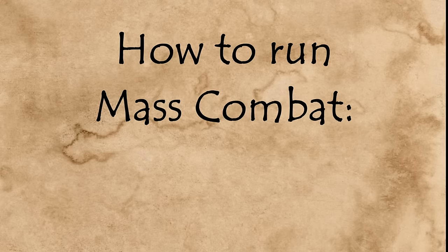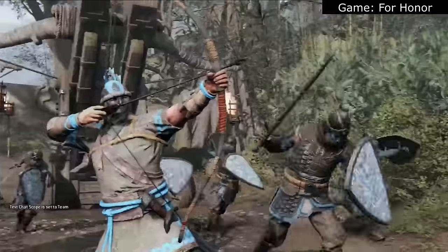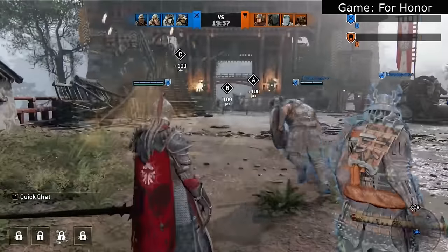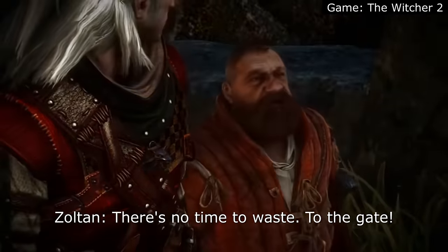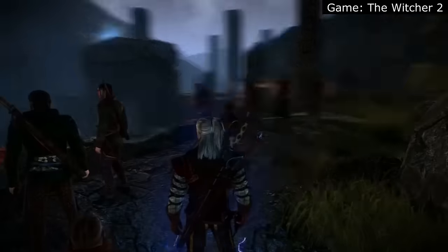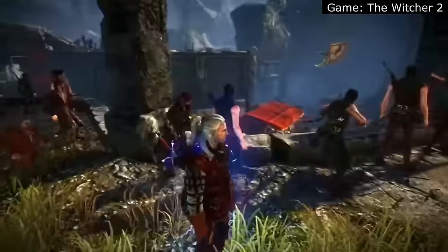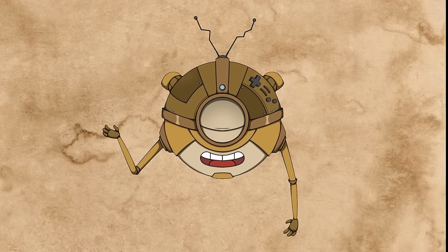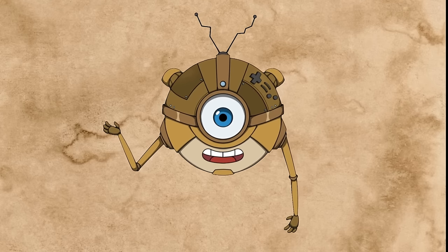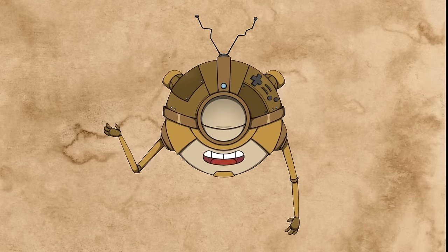Which is why the second way people usually recommend running mass combat is: don't run mass combat. Instead of wasting your time rolling a bunch of dice to figure out the fates of a bunch of faceless, nameless soldiers who ultimately don't matter, you just focus on what the player characters are doing. You give them a bunch of special objectives like sneaking past enemy lines to destroy the enemy's catapult or defeat the enemy's commander. The battle is still happening, but it's in the background — it has no game mechanics. That is honestly a good way to run mass combat; the rules of the game are already designed to handle that type of skirmish gameplay.